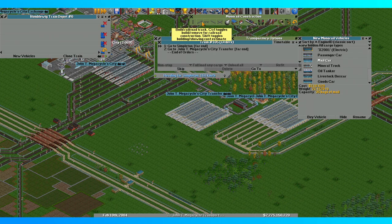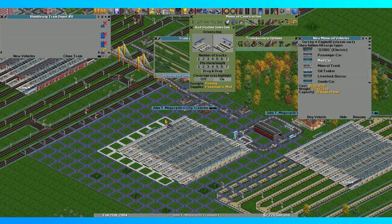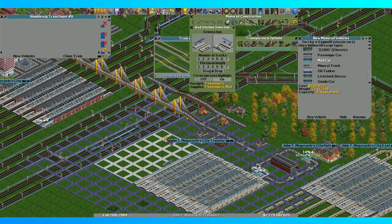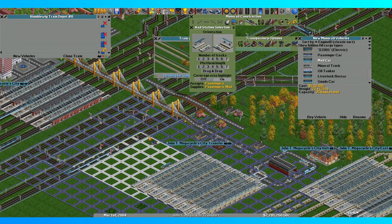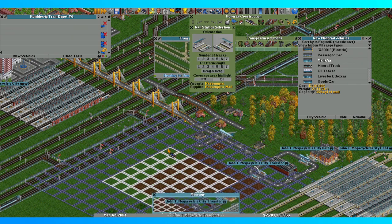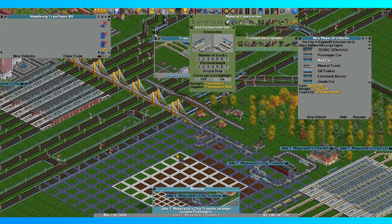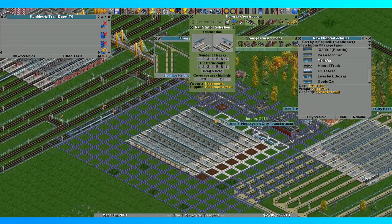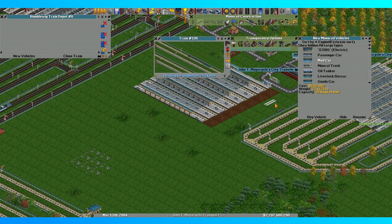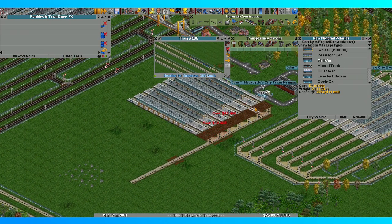Oh crap, I didn't finish setting up the rest of the station yet. Beans. Hmm, how do I want this to happen? This is a little claustrophobic, and the problem is — well, here, let's just see what happens. Yeah, I know. Accepts passengers — oh right, this doesn't even accept mail yet. That has to happen because of this. Oh, I built it wrong — oh, you know what? That's perfect. Ha ha. That's actually dead on exactly what I needed to have happen without me knowing that's what was going to happen. Fantabulous.